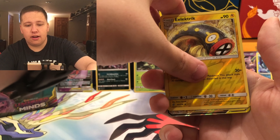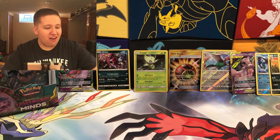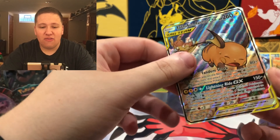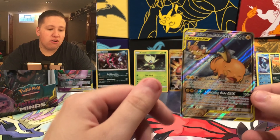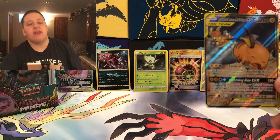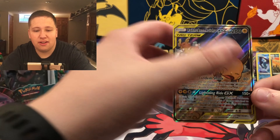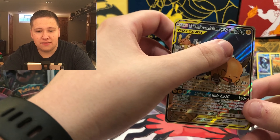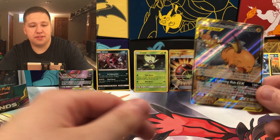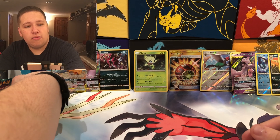...and then the final card — oh! YES! Oh my God! This box! We have Raichu and Alolan Raichu — Alternative Art! Oh, here we go. Alternative Art Raichu and Alolan Raichu. Out of all the Alt Arts, this is the one that I wanted! Oh my goodness. This card doesn't have a lot of texture but it is amazing. One of the cards I wanted most from this set — and now I finally have it!